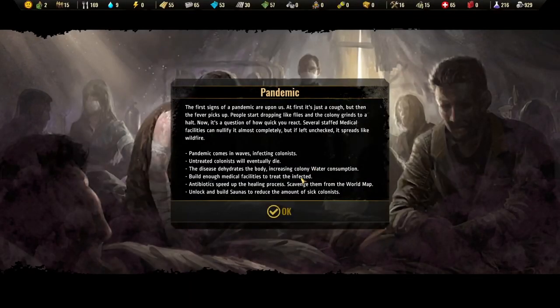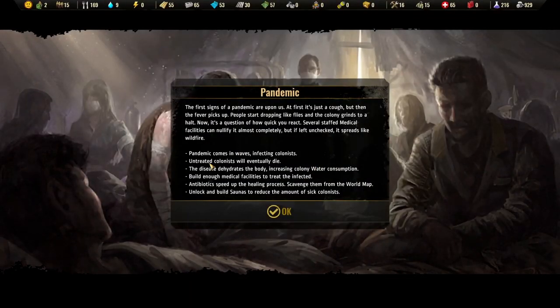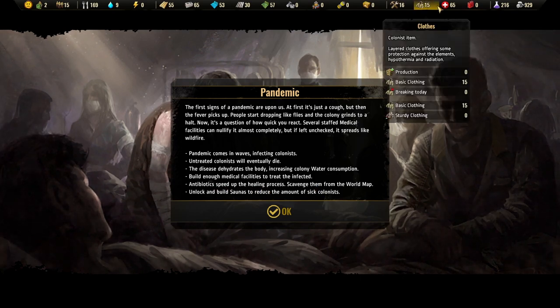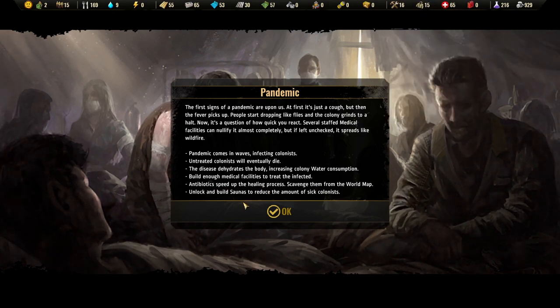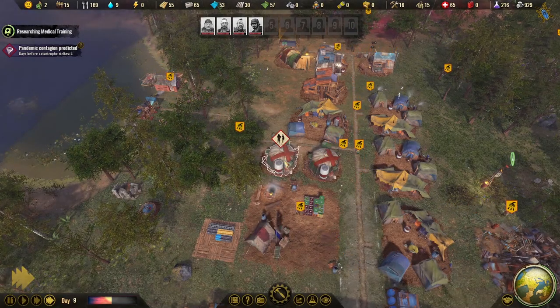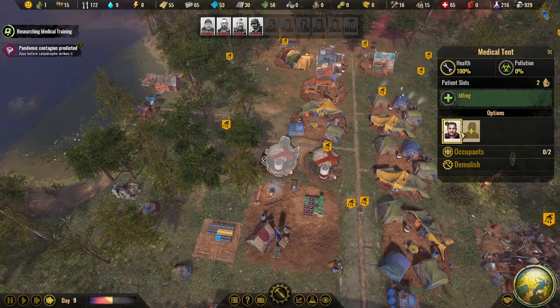A pandemic has arrived. It comes in waves, infecting colonists — untreated colonists will die eventually. The disease dehydrates people, increasing water consumption. You should build enough medical facilities to treat them. Antibiotics speed up the healing process, though they aren't strictly required. Building saunas also reduces the number of sick colonists.